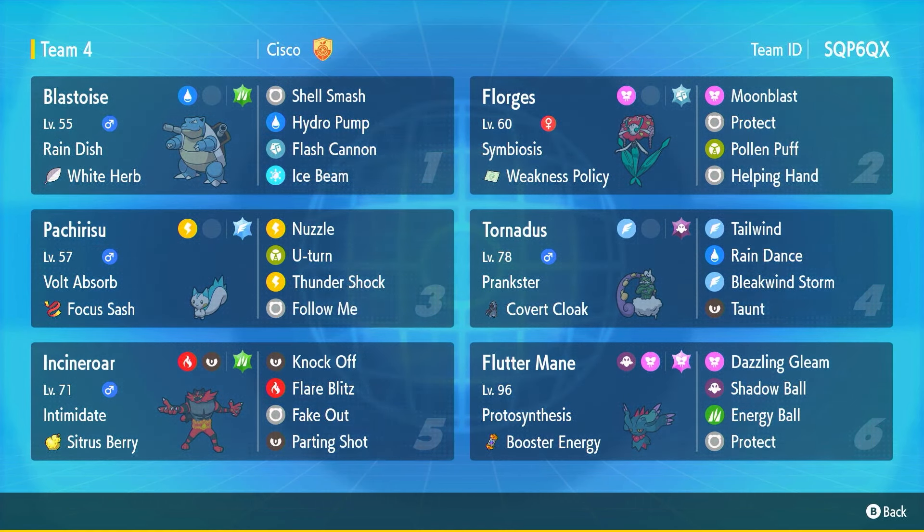I may give Blastoise Protect in order to protect and swap in Pachirishu, but I'll decide later since I do like Flash Cannon. Back to the team — we've also got Tornadus here with Tailwind and Rain Dance for speed control, and Blastoise has Rain Dish which heals one-sixteenth of its HP in rain. Also, if we're not able to pass the Weakness Policy to Blastoise and Florges ends up keeping it and it gets activated by the opponent, Florges has a pretty good Special Attack stat and could still deal solid damage with Moonblast.